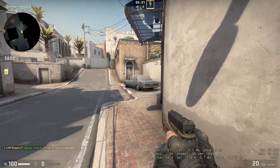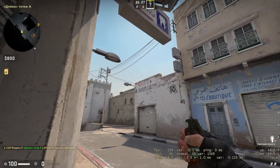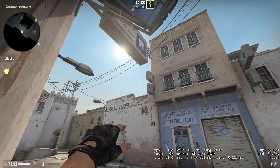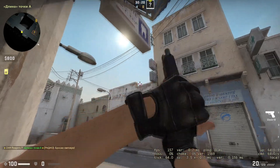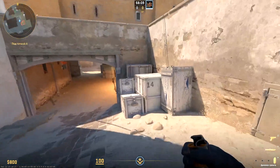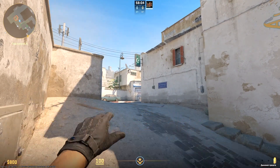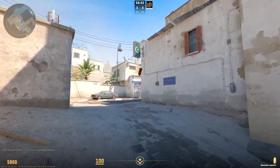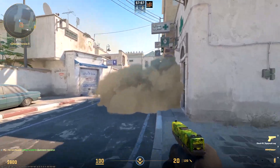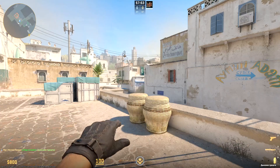Defense side. The best flash towards the box for covering your teammate. Now plant defense — let's assume terrorists are going long and starting to close city. You can throw this smoke and take those positions, making problems for terrorists. The same smoke can be thrown from here as well. Both are made on run.